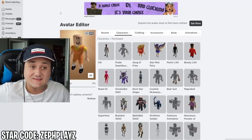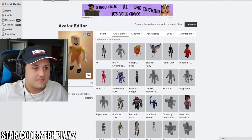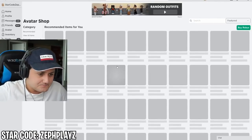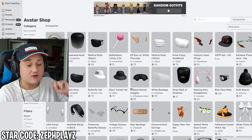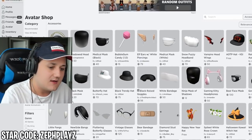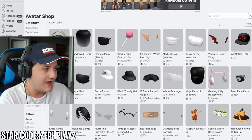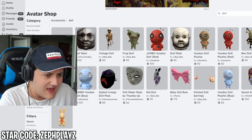Look at that stance — very creepy. I think we made a good decision with that. Now we're going to look in the accessories for either a complete doll head or the separate face and hair. I'm going to go ahead and type in 'doll' to see what we get. I was not expecting those results when typing 'doll.'